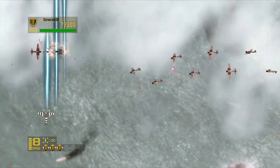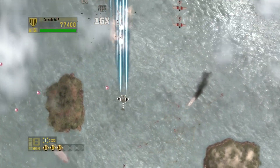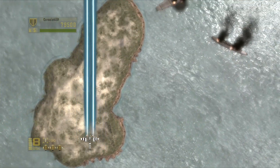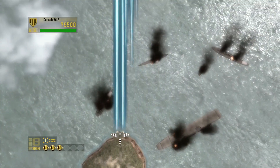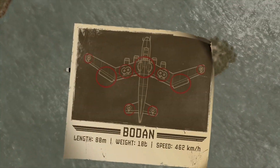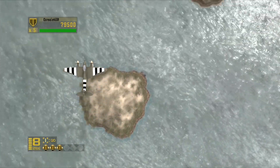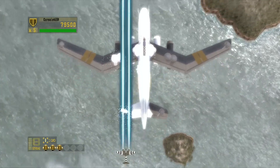Whenever you see a swarm of red planes, take all of them out. If you take that group out, you usually get some kind of power-up. There are like two one-ups in the game that I found, so that's two extra lives you can get. You want every extra life you can get because the only other ones come from points — 500,000 points gets you a one-up. Kill those red groups; they'll give you a one-up, and a lot of times you get health back too.